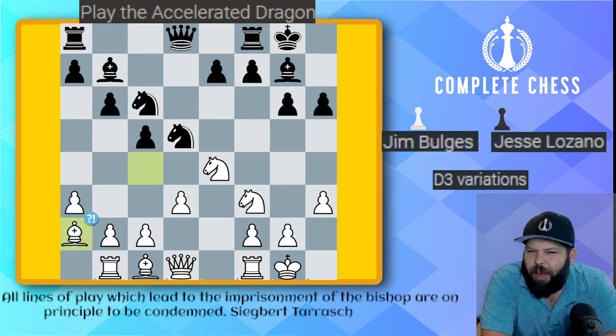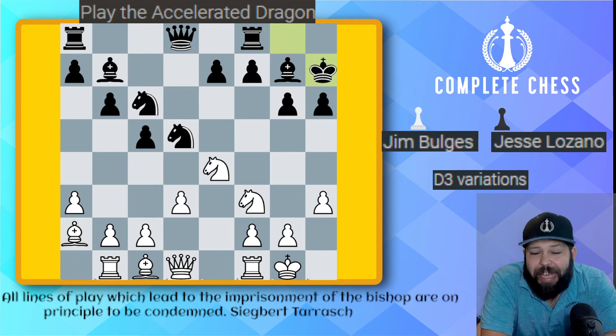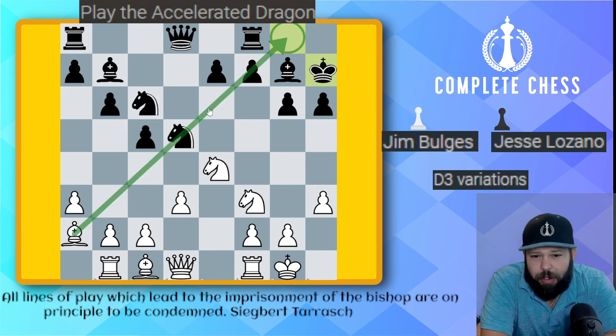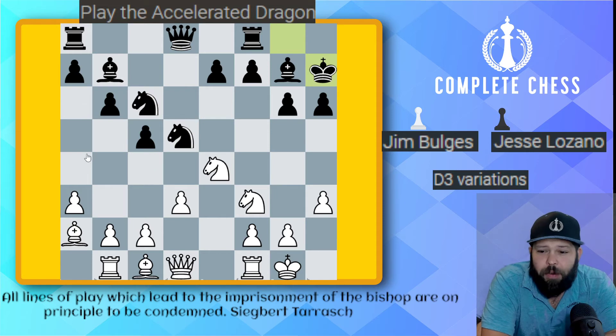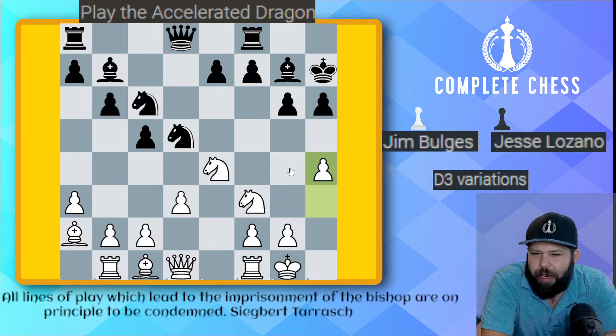Bishop a2 was a very interesting move — actually a bad plan. Remember, if your opponent ever has a bad plan, let them do it. There's no need to stop their plans if they're not going to be too good. I went ahead and played one more preparatory move: king h7. Now I don't have to worry about any diagonal threats with this bishop or any pins. My opponent then plays pawn to h4 — trying to grab some space on the kingside, but this doesn't help out too much.